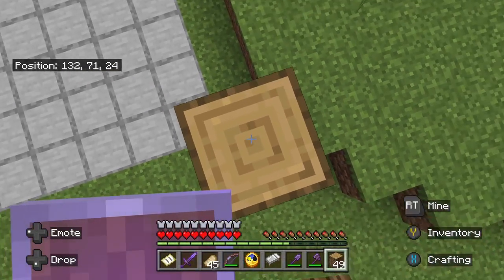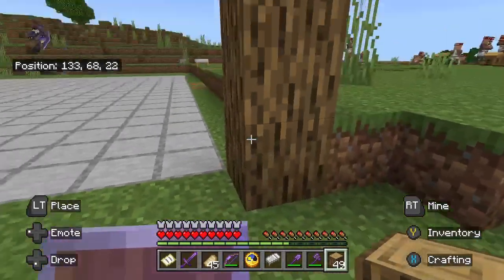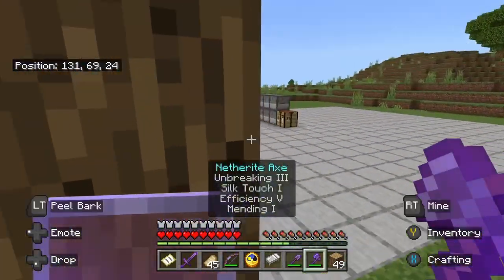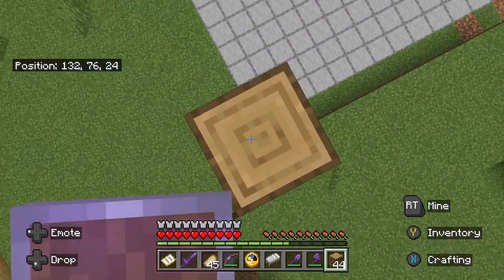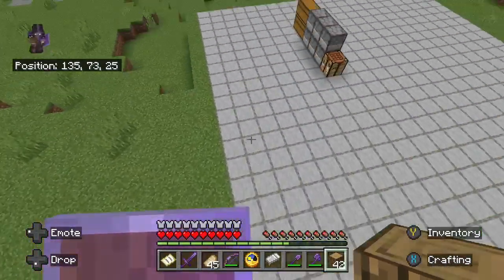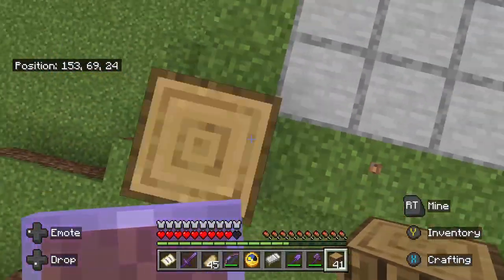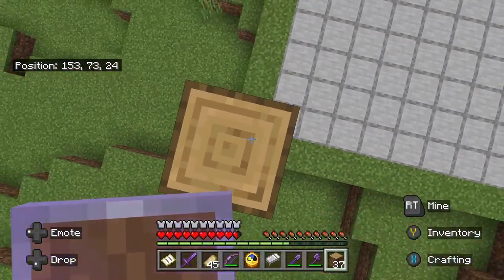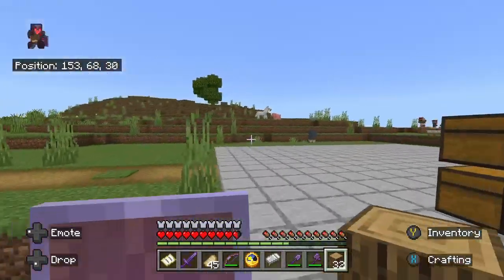For now let's just go with ten blocks upwards. That might hurt a lot, but I don't care. I've got full damage protection on my armor — well, feather falling, but feather falling, full damage protection, same thing really.